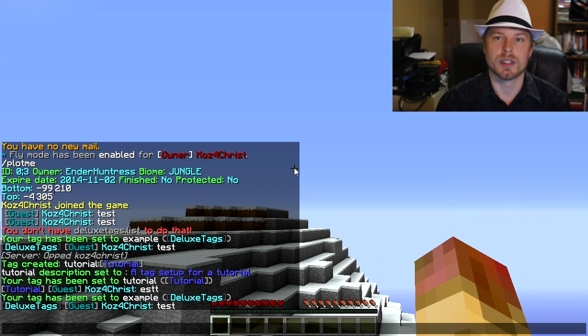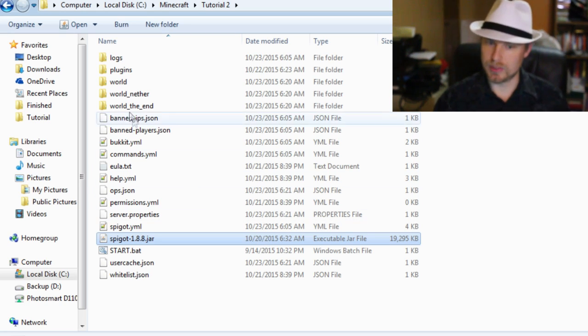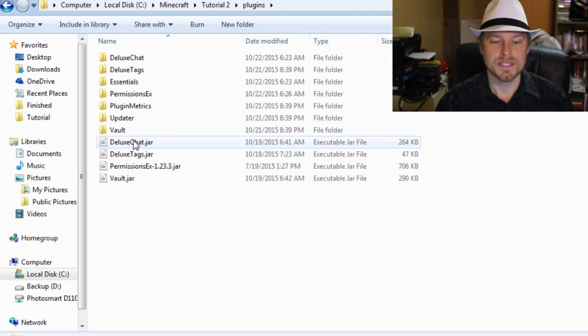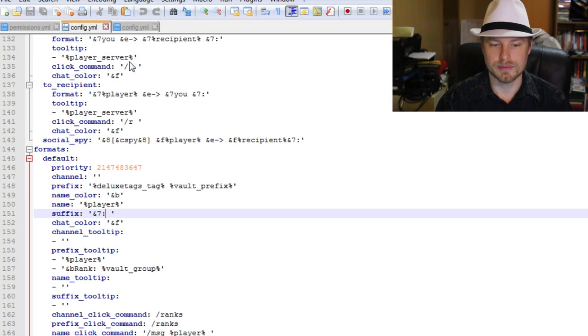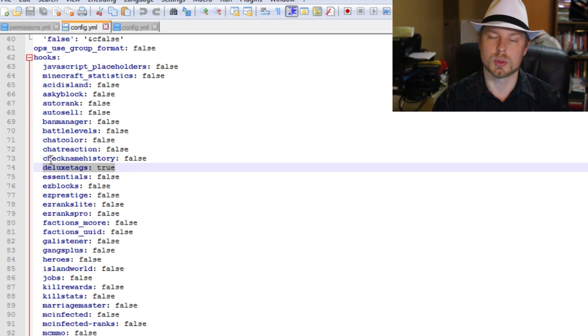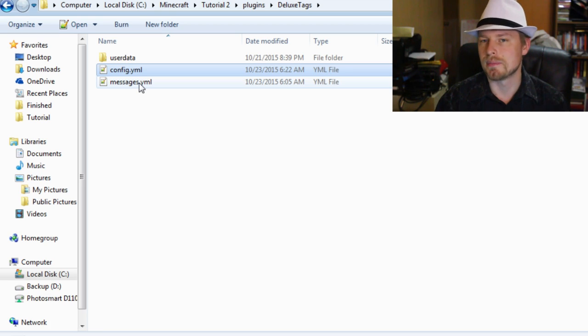If you want users to be able to remove their own tag, just make a tag with no display text — they can always clear their own tags that way. Now let's hop over to the config file and talk about how to set this up with your chat plugin. We're running 1.8.8 and DeluxeTags works with 1.8.3 and above, so keep that in mind. For DeluxeChat, the first thing you need to do is enable the hook for DeluxeTags in DeluxeChat's config — otherwise it won't do anything.